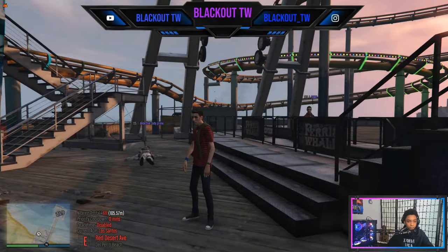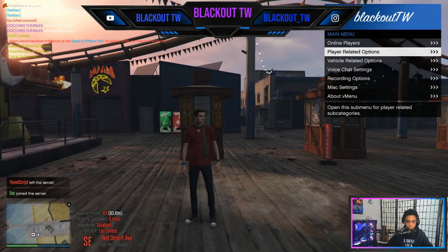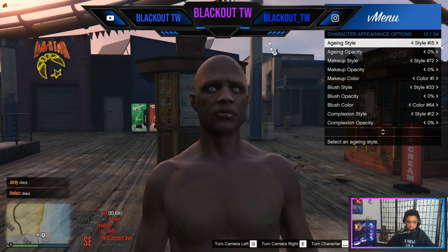Now, how to play FiveM — you're gonna want to be realistic. We're gonna start by making a character. Go to your F1 menu, click Player Related Options, then MP Ped Customization, and Create a Male Character. You can adjust your character with any hairstyles, colors, or anything you want.